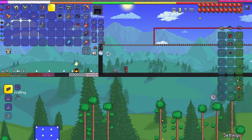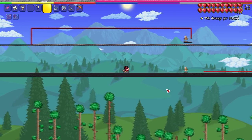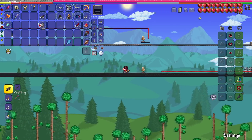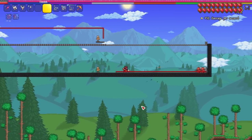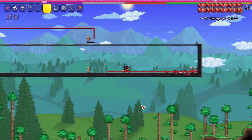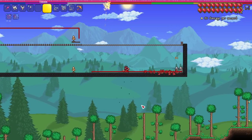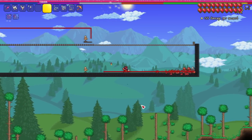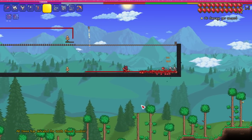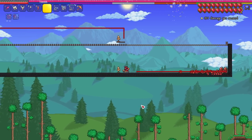Next we have one that shoots projectiles and has no contact damage — the sand tank. I look cool in it though. Placing a dummy and testing: it's a little inaccurate. It shoots rockets too! Looking at the damage: we can hit 100 no problem, going higher — 200, 204! That has to be a crit.